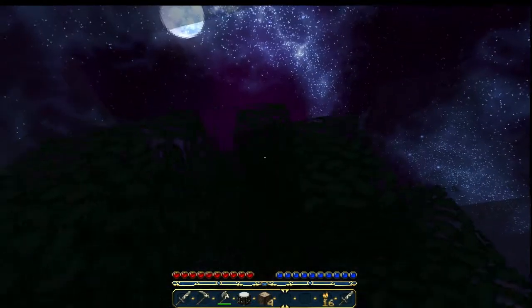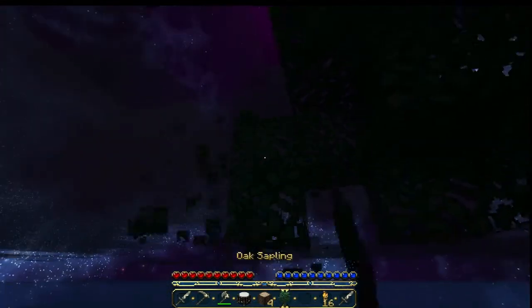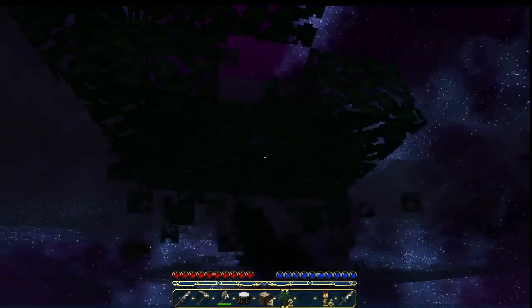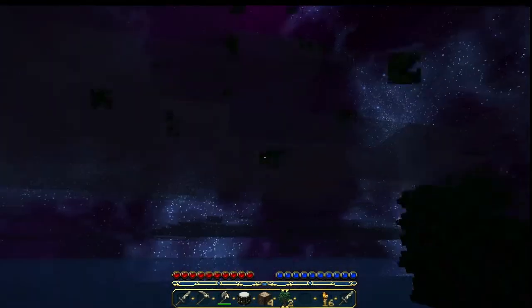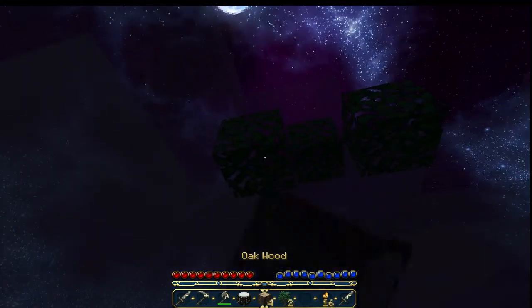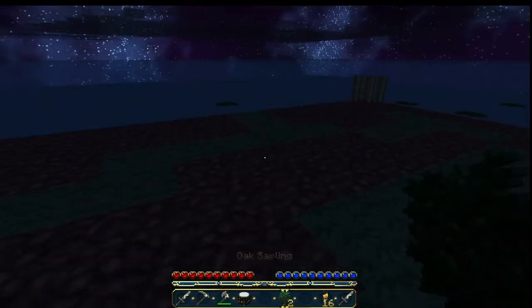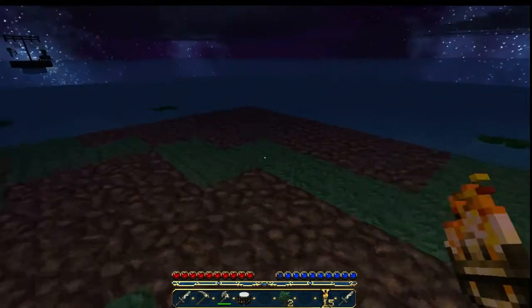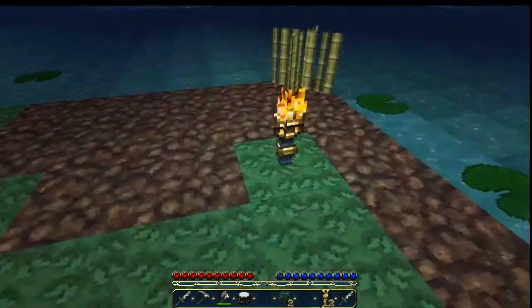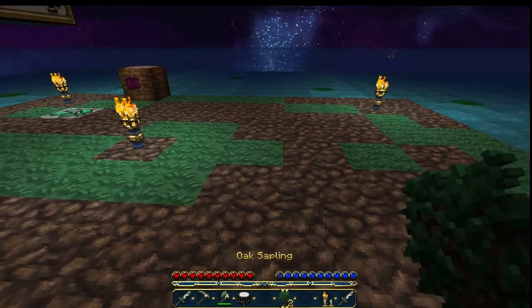I need a sapling — there we go, get another one. Can you mine emerald stone? I've never actually found an emerald. No, you can't — you need iron. Let's put some torches around the island so I can actually see what I'm doing. Just put one there and then one right in the middle. Alright, now I can actually see what I'm doing, which is probably helpful.